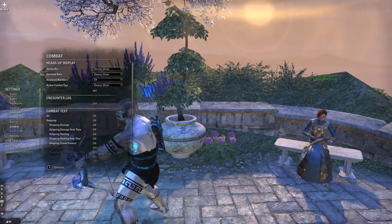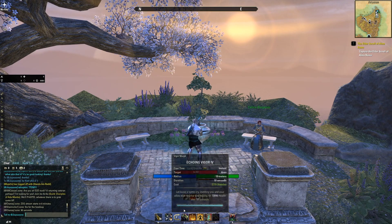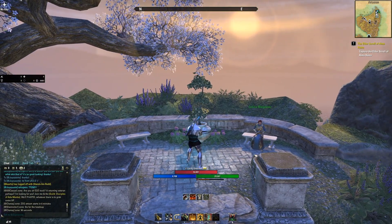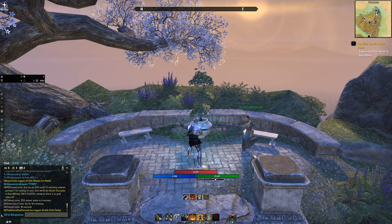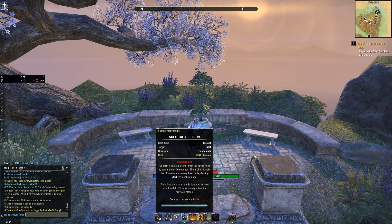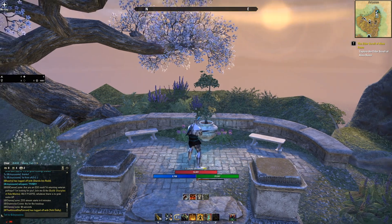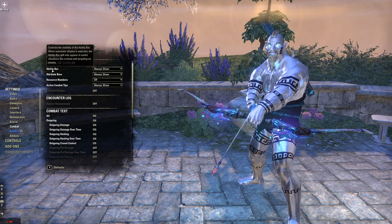In Combat settings, a lot of times people will see my health bar, magicka, and stamina always showing for my abilities even when I'm not doing anything. By default they'll disappear when you're wandering around between battles, which can be frustrating — you're not sure if your magicka is full or empty as you approach an enemy. If you're new, you also don't know what abilities are on which bar. So go to Combat and click always show for your ability bar and your attribute bar.